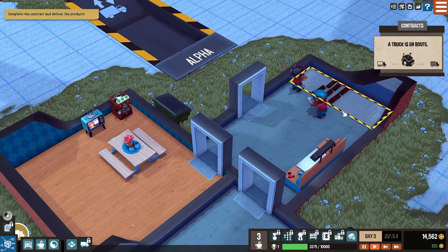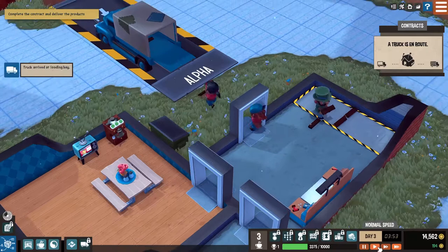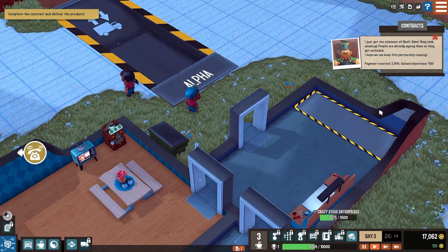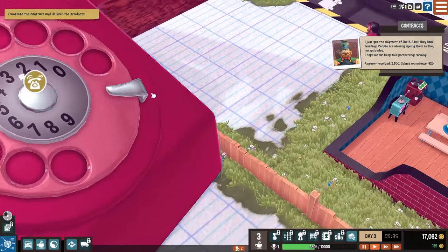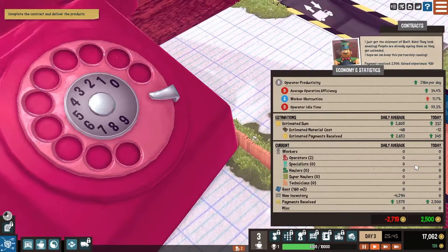I love it when these guys are in high speed mode, they look kind of crazy - it's kind of fun. 'I just got the shipment of shelves, they look amazing. People already eyeing them as they get unloaded, hoping to keep up this partnership.' And they gave us money. Can I look at my economy stuff again? Economy statistics - we lost money, we lost money by a lot. I think that's because we bought all that coffee stuff, though.